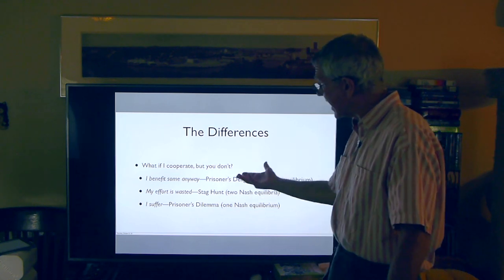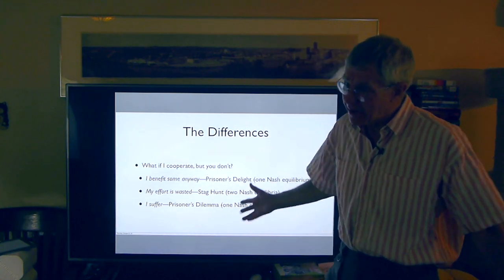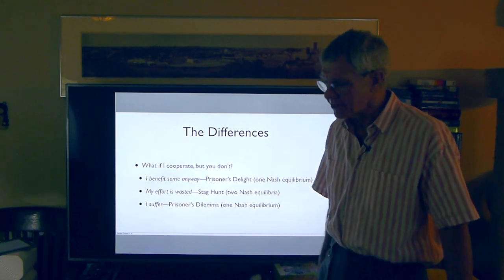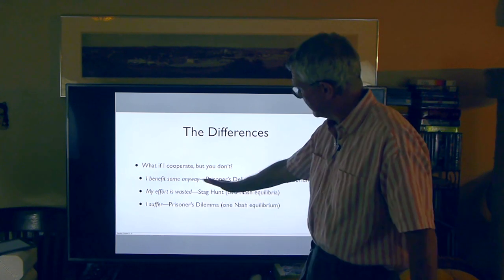In short, to decide what kind of game you're in, just ask: what happens if I cooperate and you don't? If I'm in real trouble, I'm in a Prisoner's Dilemma. If it was a waste of time, it's a Stag Hunt. If I'm still better off, it's a Prisoner's Delight.